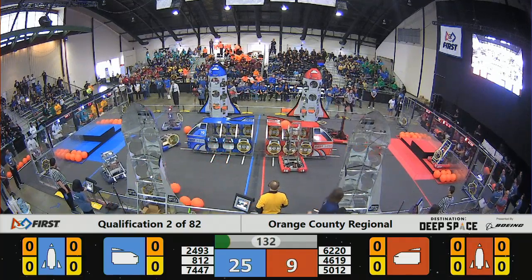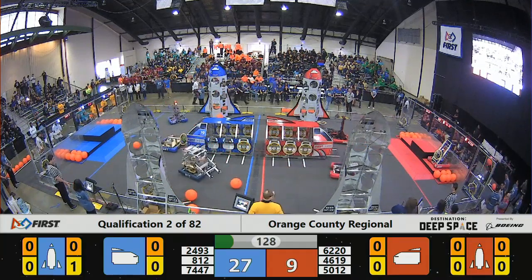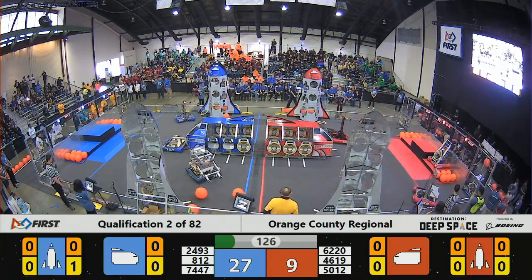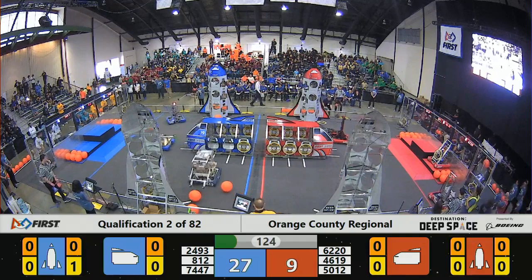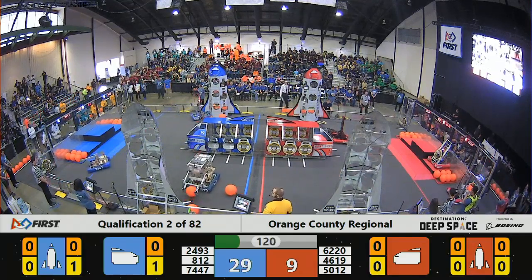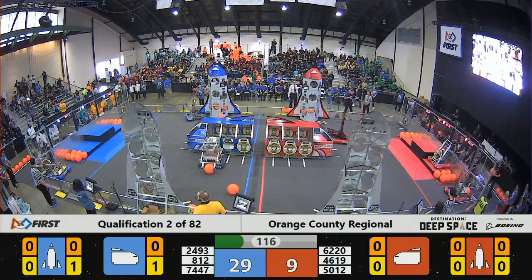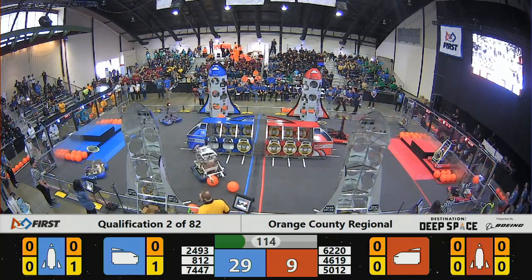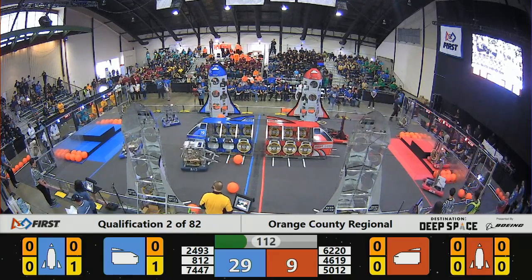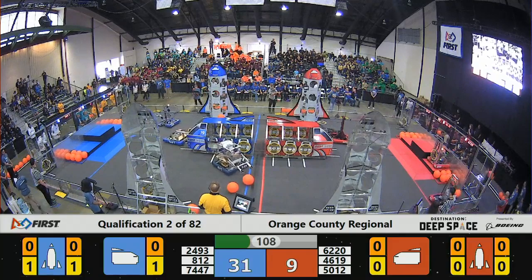The blue alliance is out on the field — teams 2493 and 7447 — both have hatch panels that are 19 inches in diameter, attached by velcro to the cargo ship or the rocket ship. If you try to put cargo in without a hatch panel, it will not stay, so it's hatch panel first.